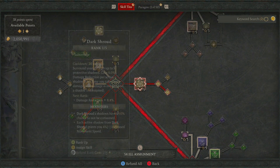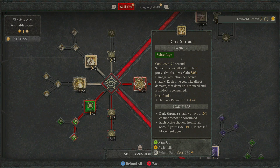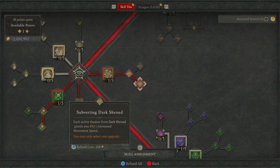Just down from here, something you pretty much have to pick up in any single Rogue build — that's going to be Dark Shroud. This surrounds yourself with up to 5 protective shadows and grants 8% damage reduction per active shadow. The Rogue is very squishy, so anytime you can mitigate a bit of damage it's well worth putting into your build — this one's pretty much essential all the way through the game. Each time you take direct damage, that damage is reduced but a shadow is consumed. The Enhanced node gives a 10% chance for one not to be consumed when you get hit. The node we're picking up is Subverting Dark Shroud — each active shadow grants you 4% increased movement speed, which is really good early game to move around faster, get through the dungeons and get through the content.